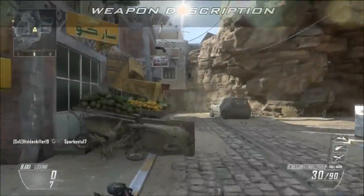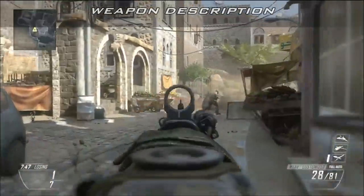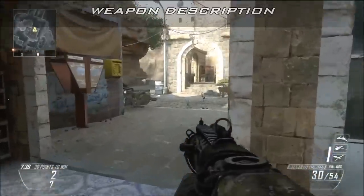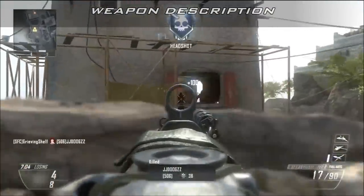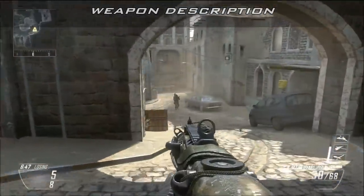Now for a weapon description — time to get factual. The Micro Tavor, also designated as the X-95 or Tavor 2, is an Israeli compact weapon designed with special ops in mind. The M-TAR-21 is a relative of the recognizable TAR-21, something we saw in Modern Warfare 2. In 2009, the M-TAR was selected to be the standard infantry weapon of the Israeli Defense Forces.